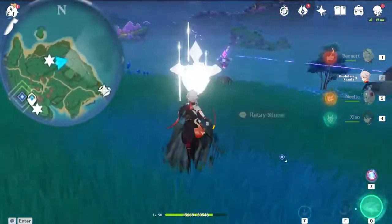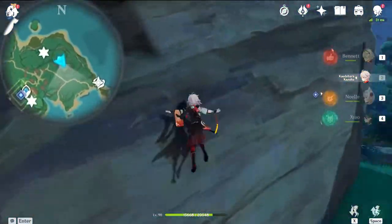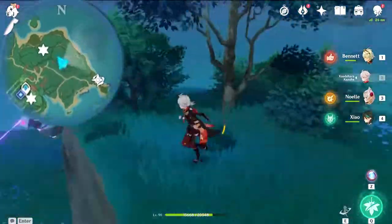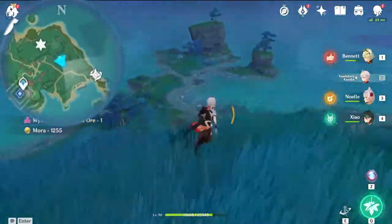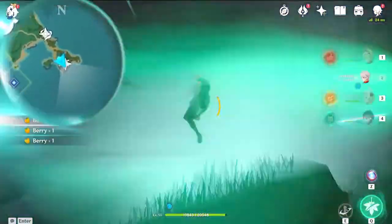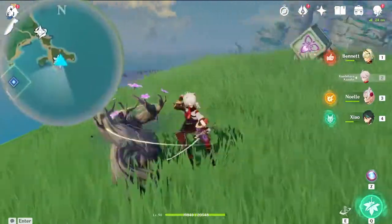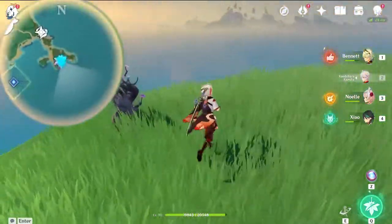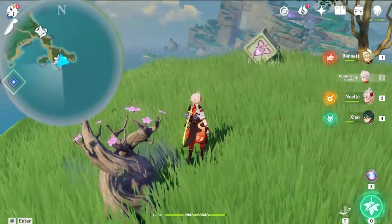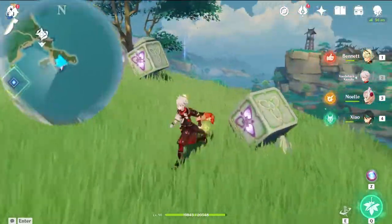Now make your way towards this direction — I'm also grabbing the chest while I'm already here. Then keep going this direction after you have collected the chest. Once you've reached this little stone on top of it, you want to solve the puzzle here in order to activate the Electroflower. Once you have activated it, you'll be able to use it to teleport your way to get the next Electricalist.